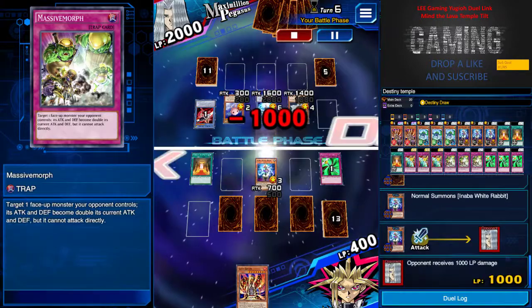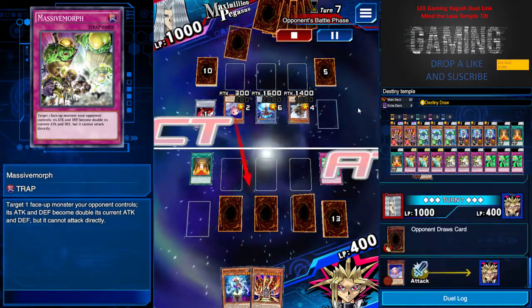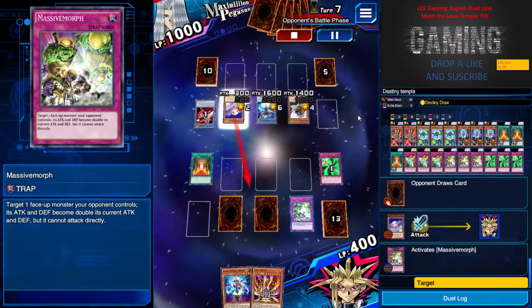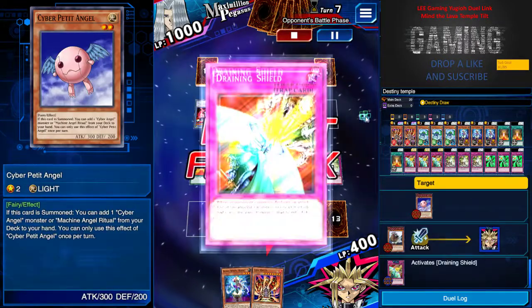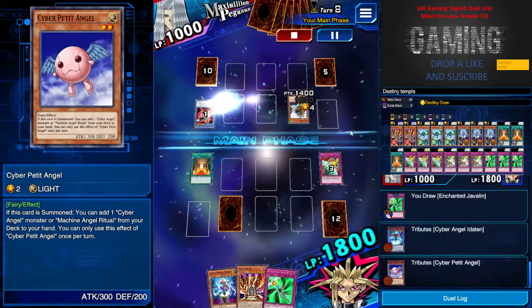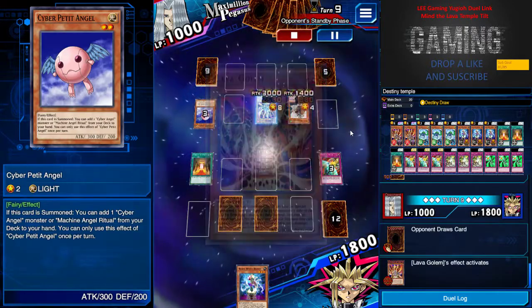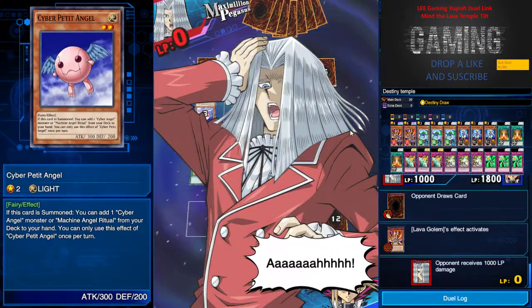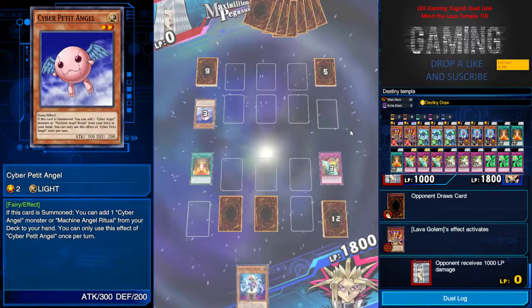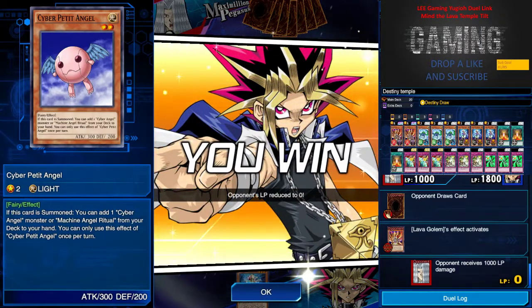Rabbit deals another thousand — for the tears, why not! I got this game. I Massive Morph because it's going to be a thousand in my face. Draining Shield to get some defense, and Lava Golem for the win! GG. Well, I hope you guys enjoyed this video. Good morning, good afternoon, good night, and peace!